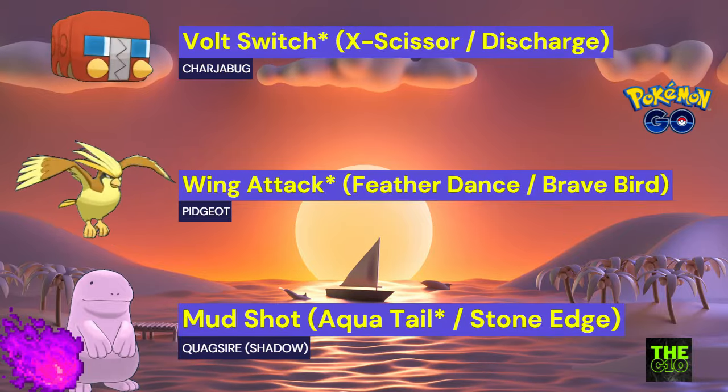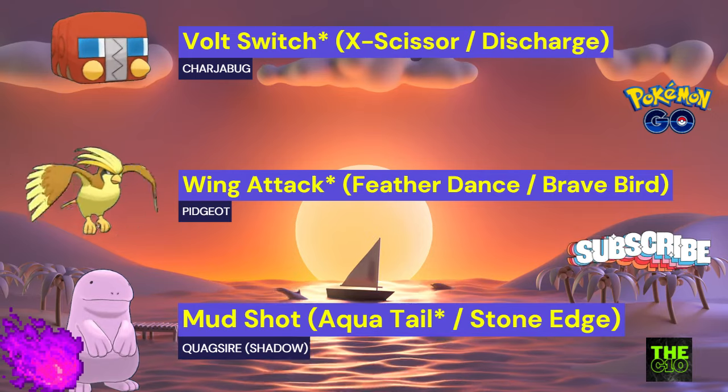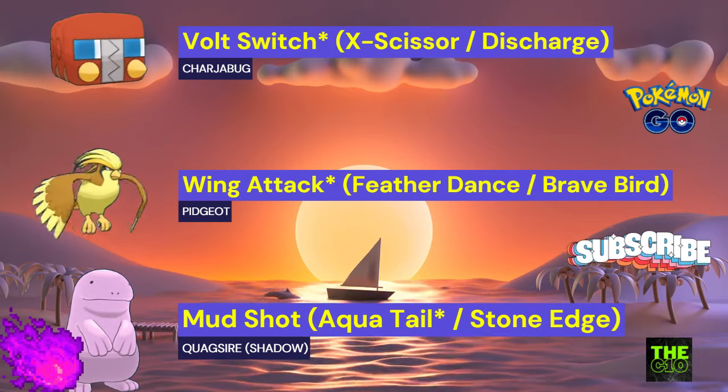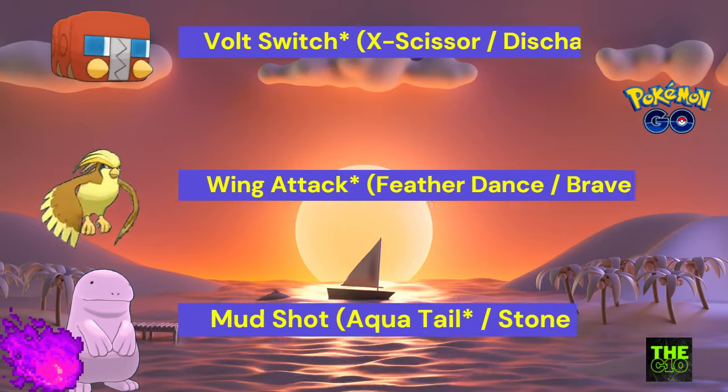For the first team, we have Charger Bug, Pidgeot, and Shadow Coaxial. Since there will be fewer rock and fire type Pokémon, Charger Bug will be a great lead for your team. Shadow Coaxial will be your safe swap, and when shields are down, Pidgeot will be your closer. This is a good team to try out.